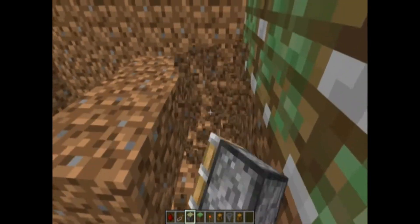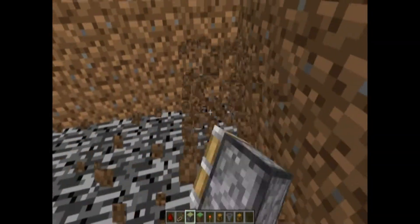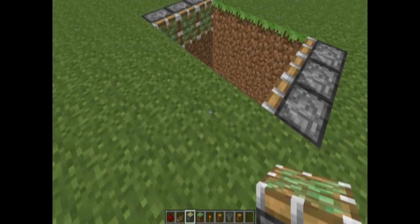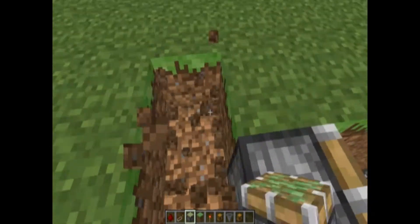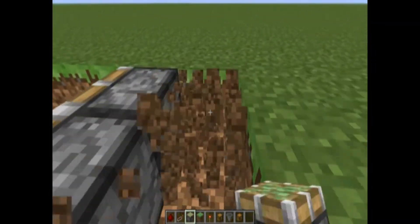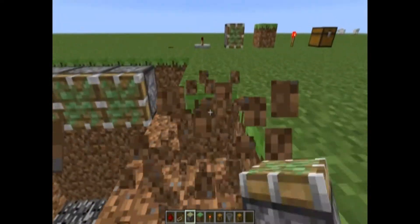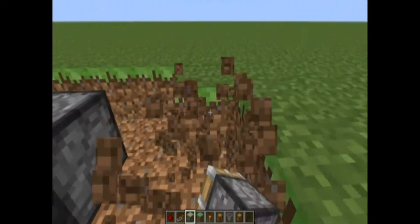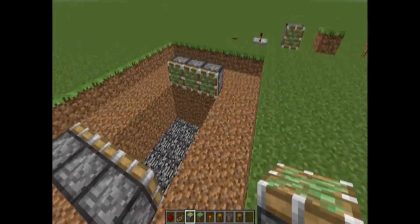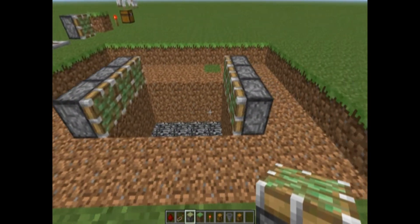If you're not in creative, just dig a hole in the ground with a shovel. This can go as deep as you want, but since I'm in super flat creative, I can't go below this. Then what I'm going to do is dig all around it, just making sure that I have room for redstone. You can really play around with this — depending on the position, like you could build it into the side of a mountain.